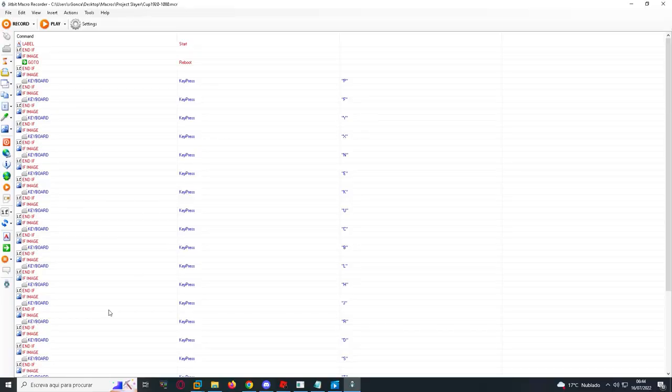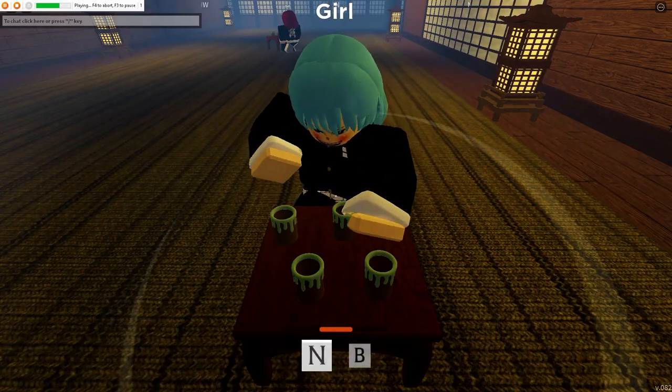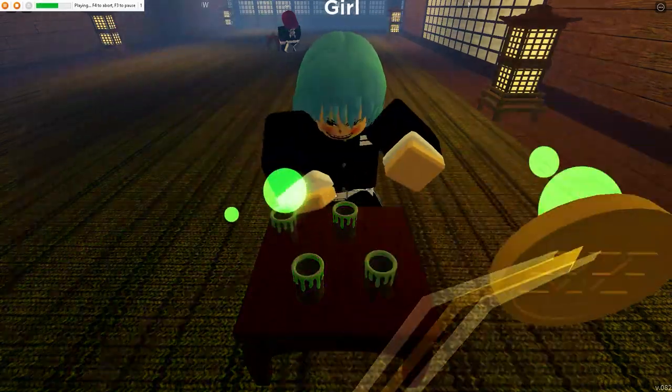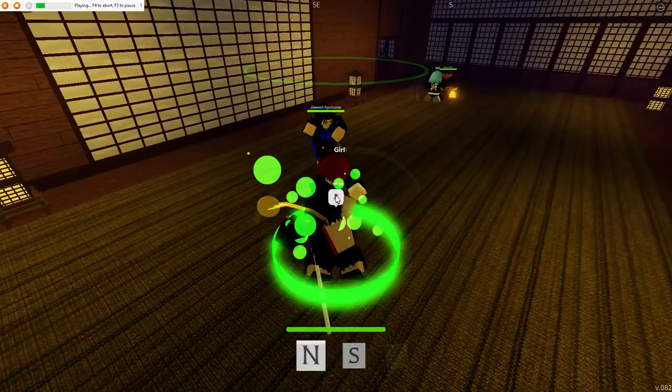It's pretty easy to use the macro. Just come here to the settings, go to keyboard shortcuts, and here on Play just put the key you want the macro to start playing, and on Stop the key you want the macro to stop. After you've done it, just go to the game and press the key to start. That's all you gotta do, it's so easy.